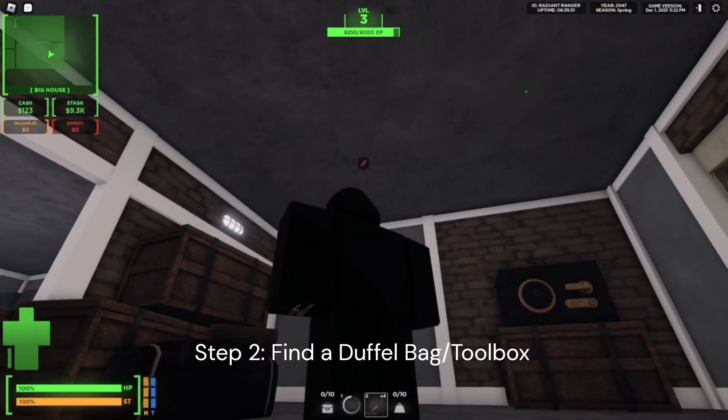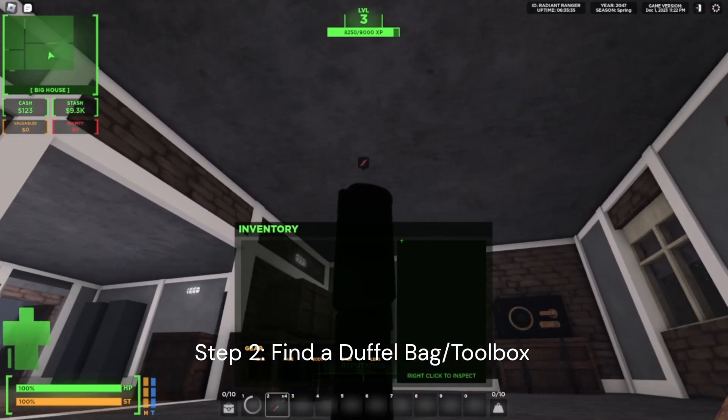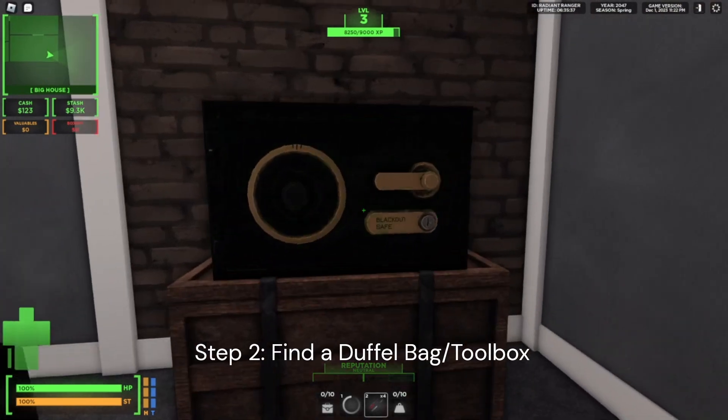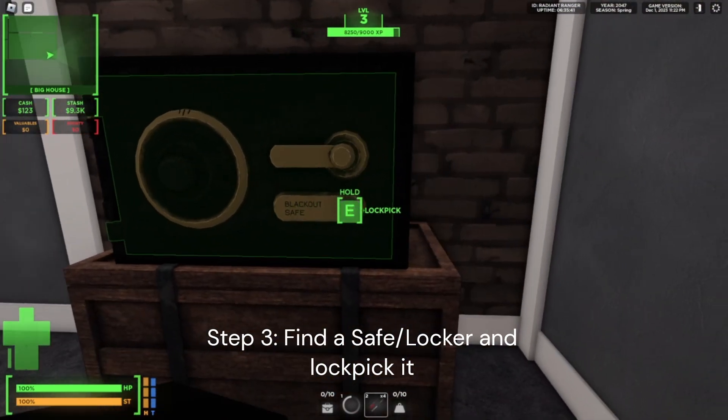Lockpicks take up no space, so you can basically carry infinite. I think you should always have lockpicks if you want to get loot. We're going to go up to a safe, and you're going to press E.